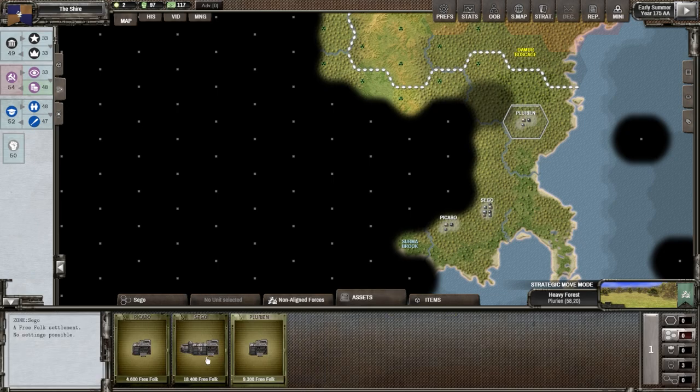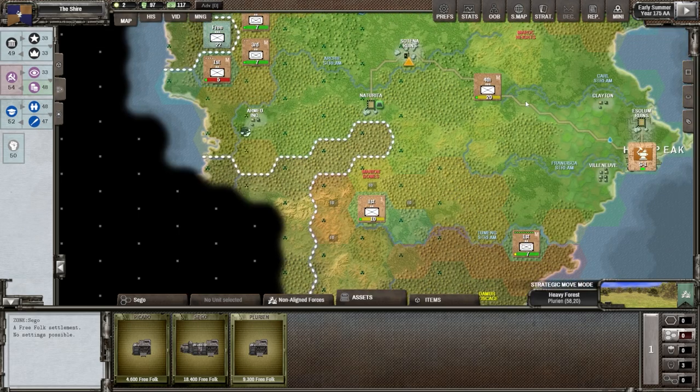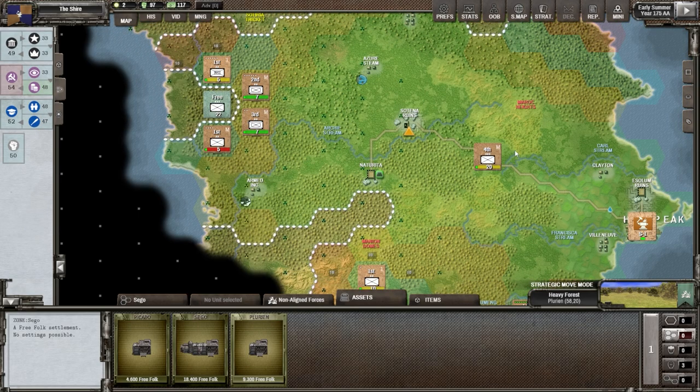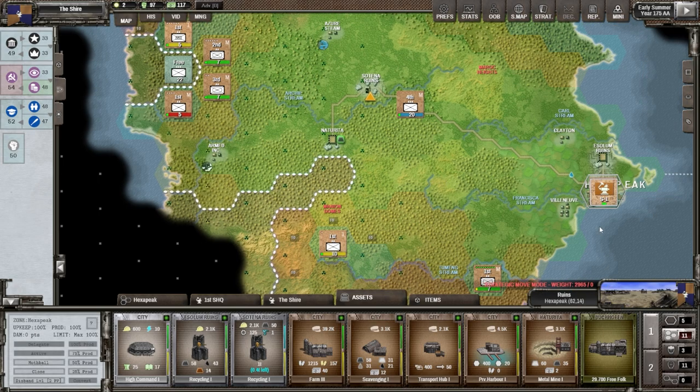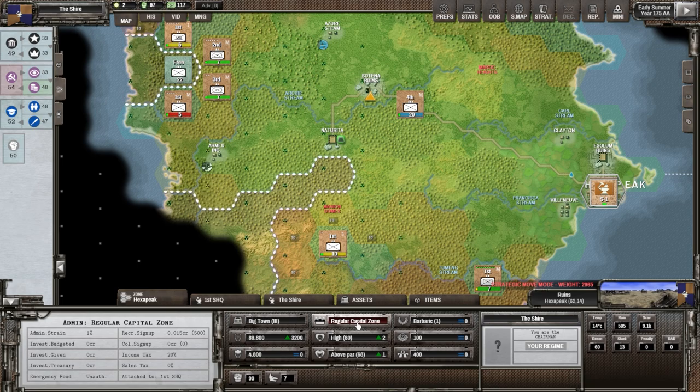One of those settlements is pretty big. We're going to move on up further here with these units. This one is going to go — we can go one more. This one cannot move; we'll move them up and have two of them here. I want to check and see what happened to our administrative strain. If we go to Hexapique and check out the regular capital zone, we have one percent now, and I think it's because this one here, Naturita, came online.